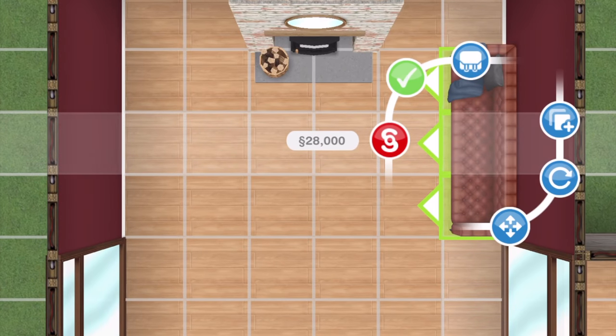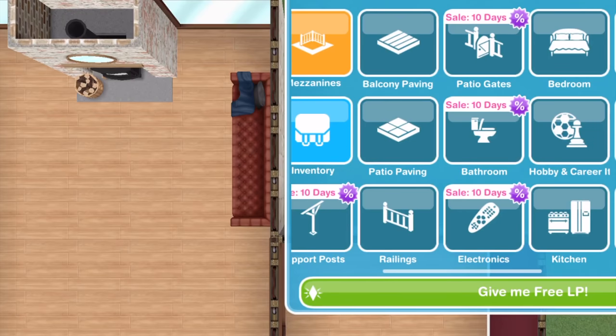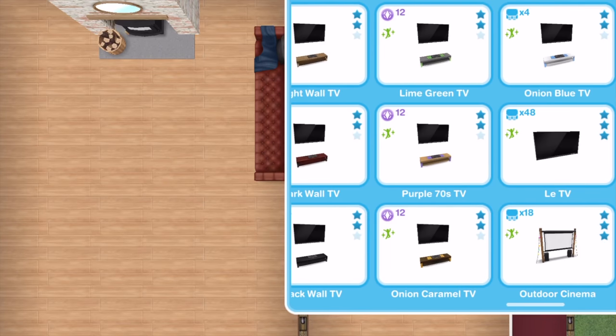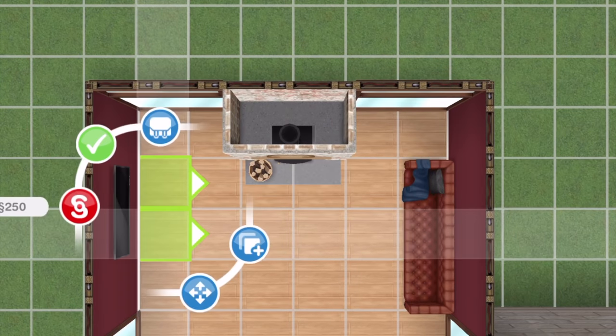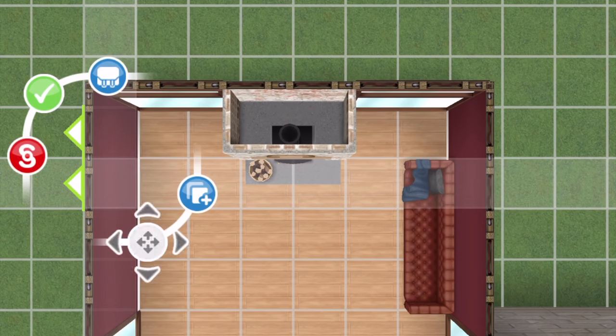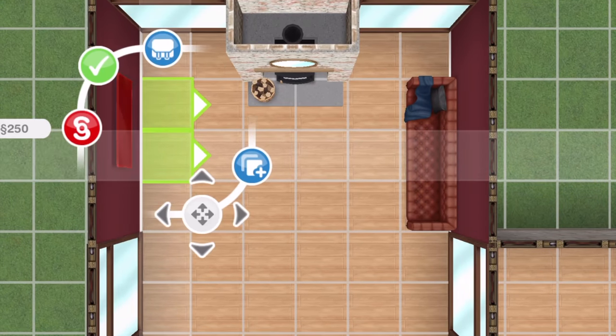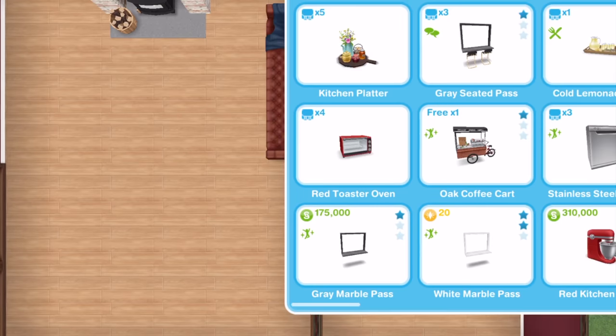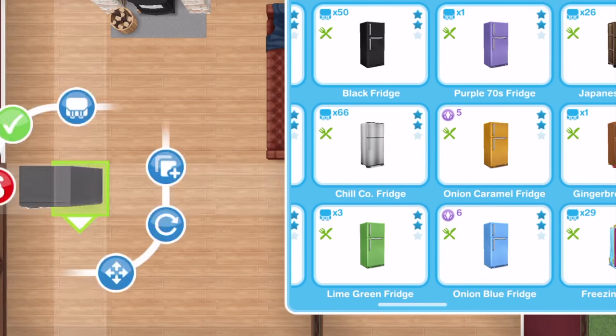This is the living area, so I'll set this beautiful chair down. Let me get a TV — yeah, that's a good space. Let's place it right in the middle, and then let's get the kitchen going — let's put a fridge down here.